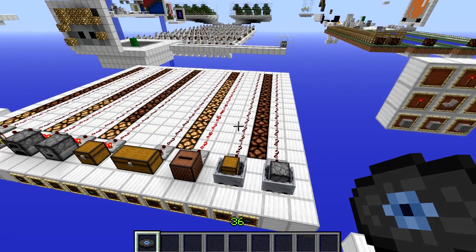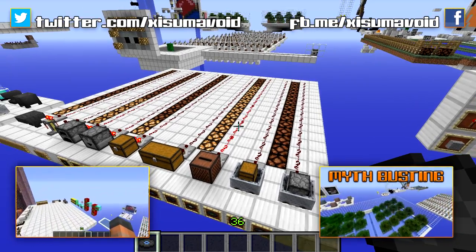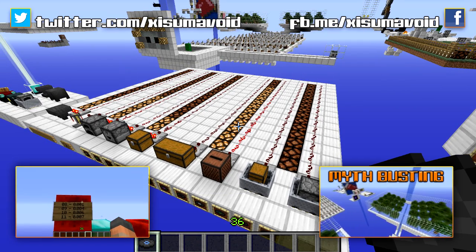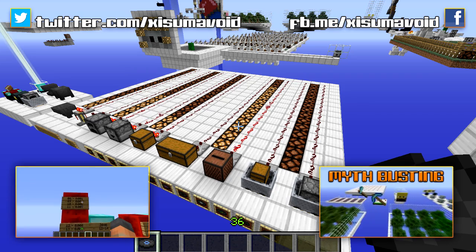That's it for this video — I feel like I covered everything to do with comparators, or at least everything I could think of. If you want to watch the previous episode of Minecraft Science there's a link on screen — we covered nether quartz, which is a key ingredient for making the comparator. There's also a link to the myth-busting series, which is the world we're in right now. As always, thank you very much for watching, and I'll catch you next time.